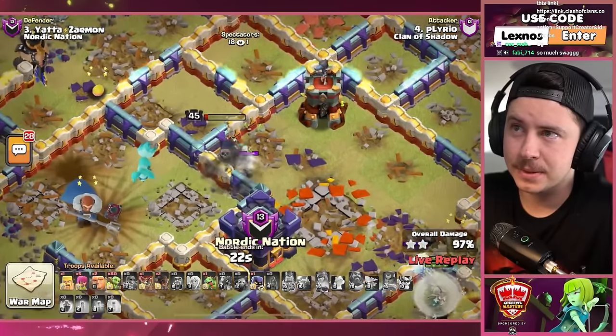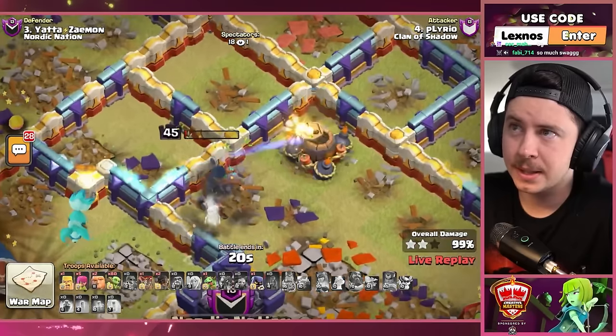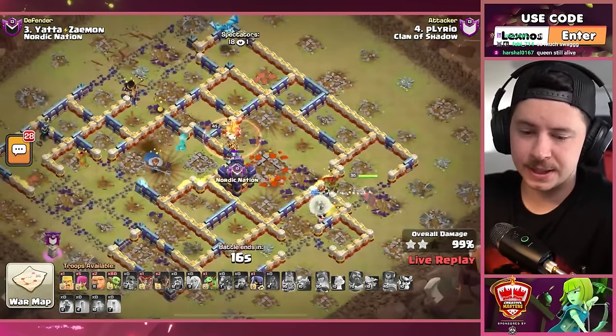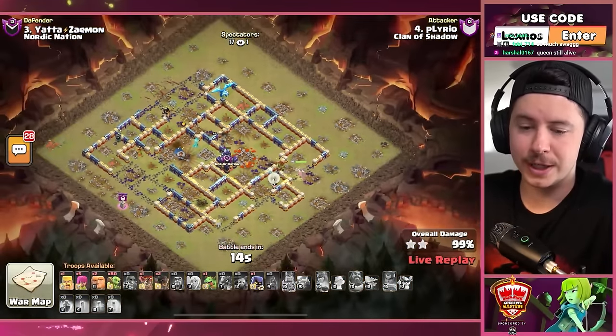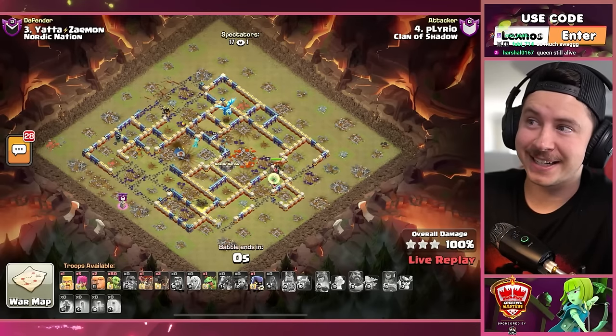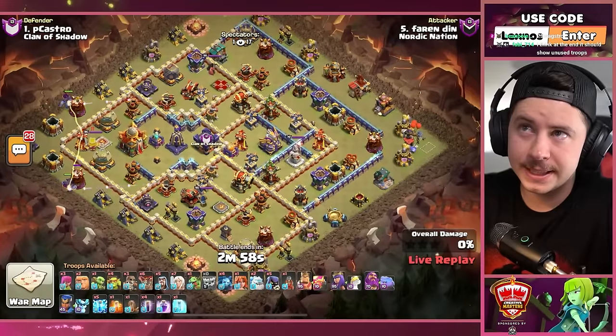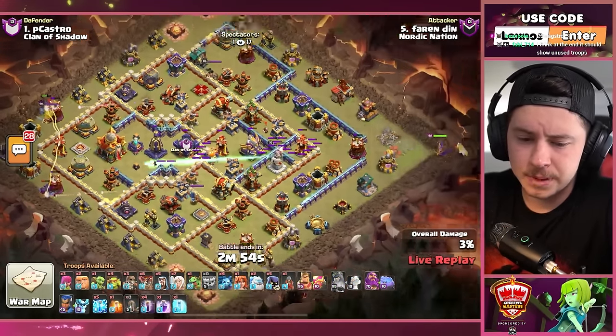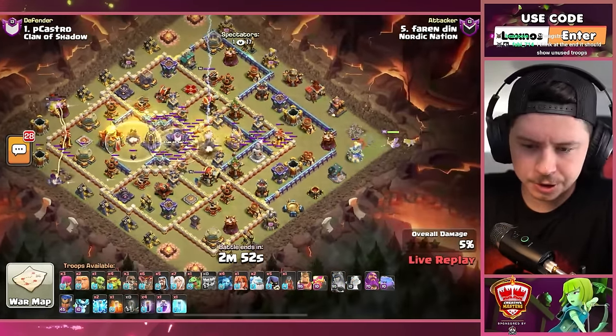Don't die champion — one HP and in a dream she lives! Let's go, that's a three star for Mr. P Castro and he is back in this match. Who is this? Is this on the NES account probably? Oh gosh, giant arrow just crossed the whole map.